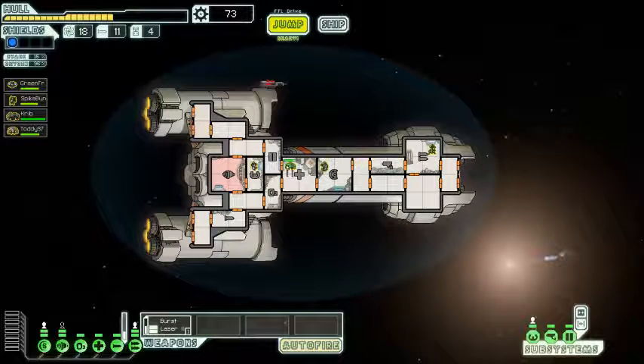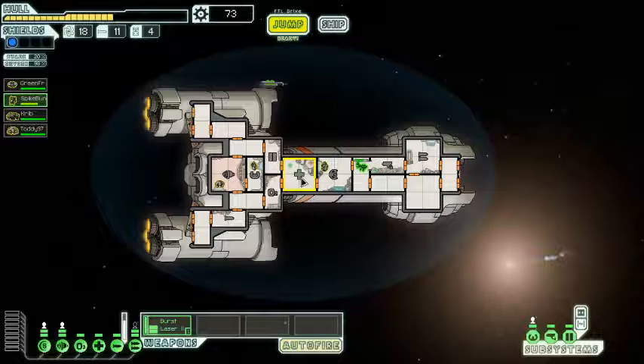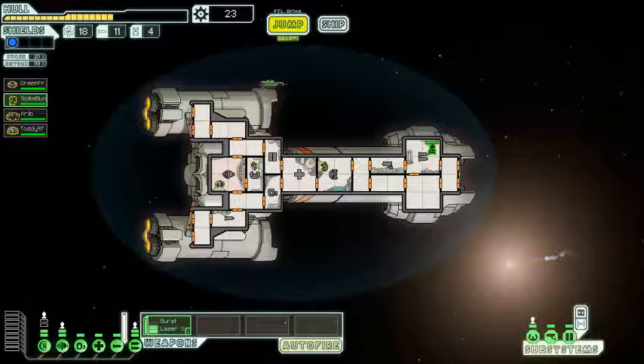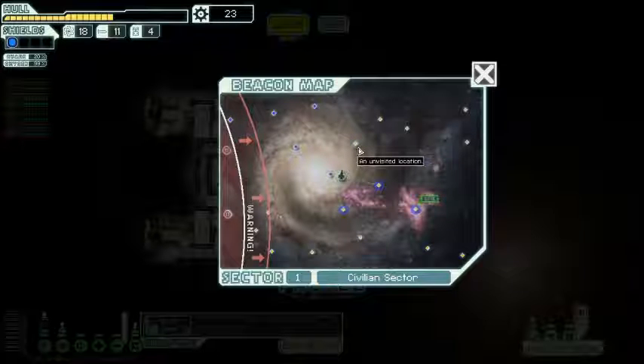Oh shit, we got loot. Now we can upgrade our shields, which we really need. We're very wealthy people. I guess I have to heal myself cause I'm damaged. Healing like a boss, right back to piloting. I'll heal SpikeBone too. Let's go spend some credits — let's save the rest for repair if we find a store, which we probably will not.